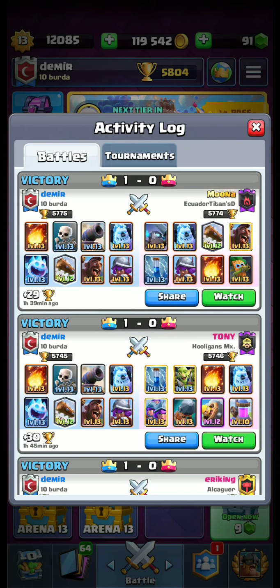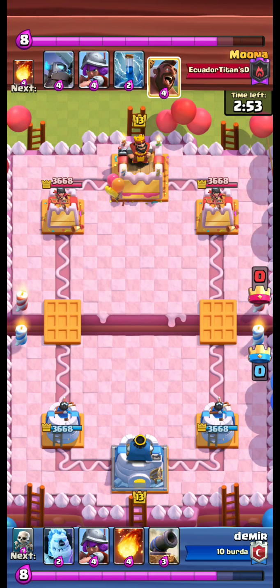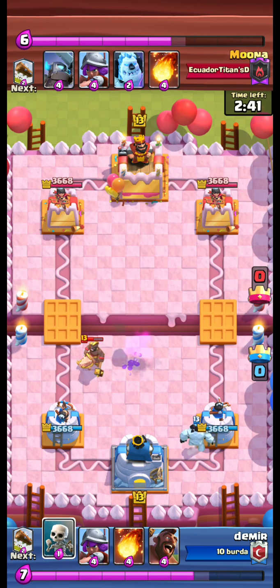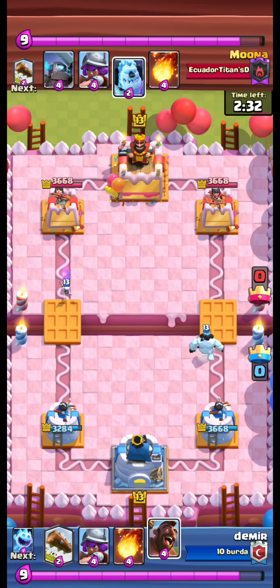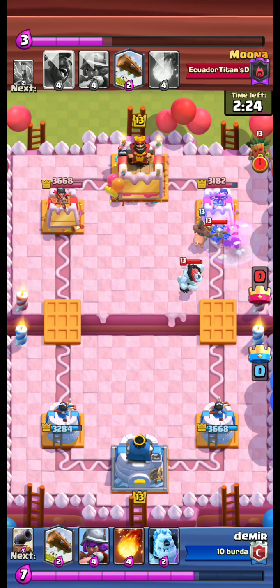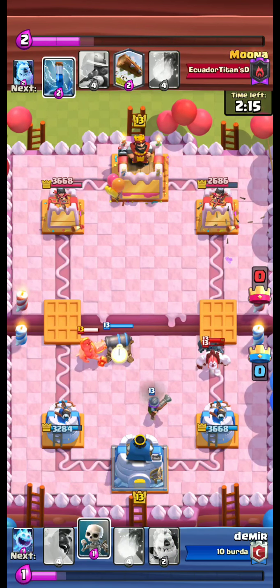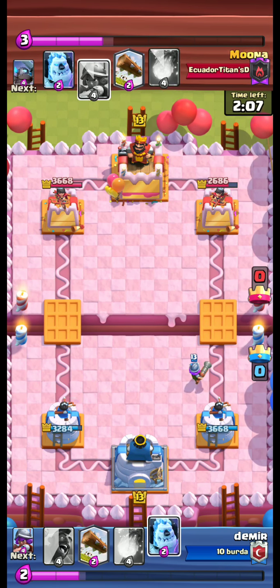After Tony, we face Mona from Ecuador Titans D-Clan. This guy also has a hog deck. A very quick hog attack — we use our cannon to catch the hog, but it gets one hit in. We send our hog behind our ice golem — one hit, two hits. We use our log. Very good! We defended a very heavy attack.